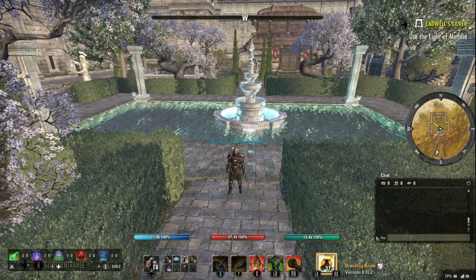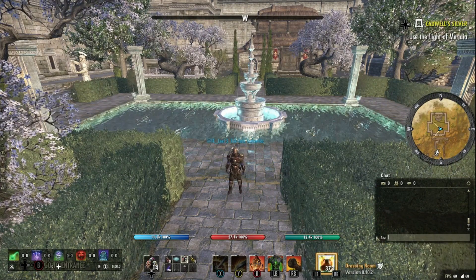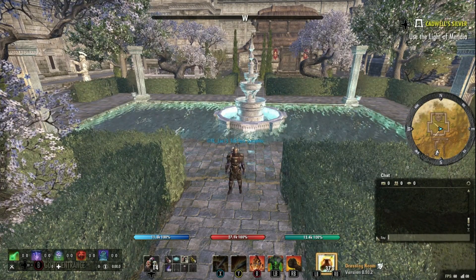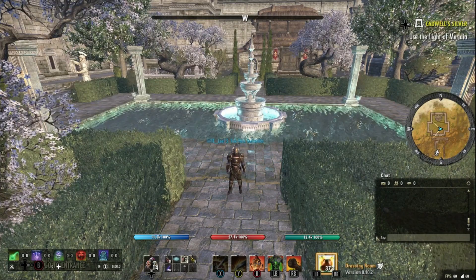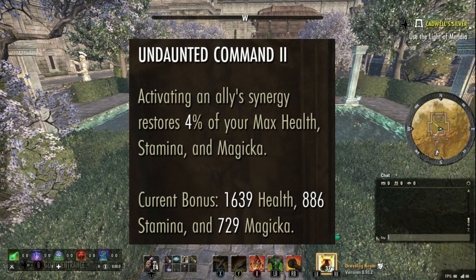Reason number two: you cannot gain stamina resources while blocking with a shield. One of your main ways of sustaining is by using synergies, and you rely on synergies to sustain fights, especially long fights in some of the lower tier groups with lower DPS. Even synergies that are not orbs or shards will give you resources via the Undaunted Command passive, which all tanks should be utilizing for sustain. This is why it's great that Alkosh is used on the tanks, because the tanks should be using all of these synergies that both proc Alkosh and give great sustain.